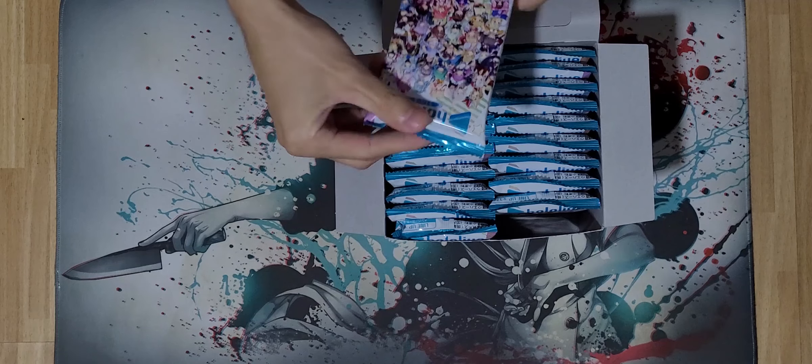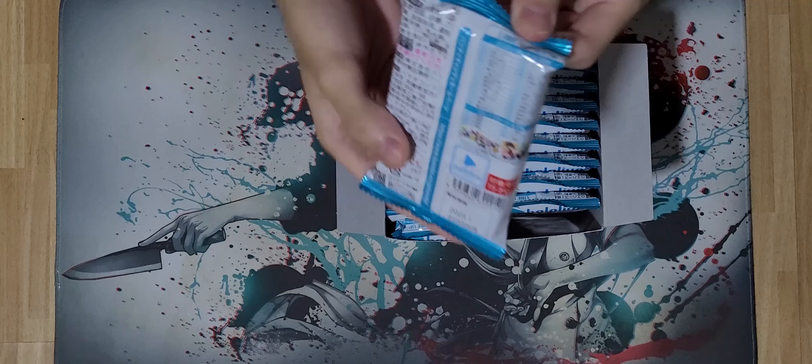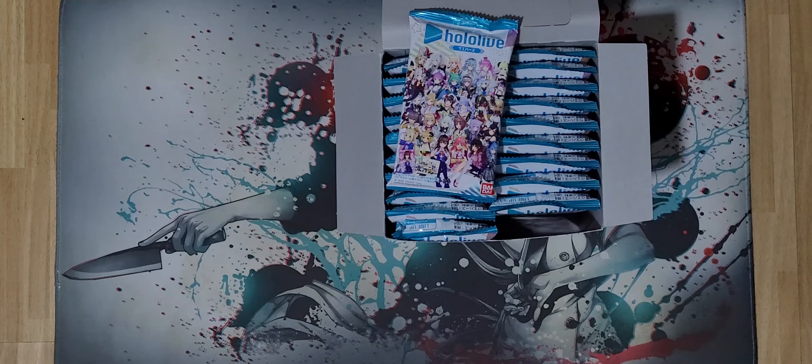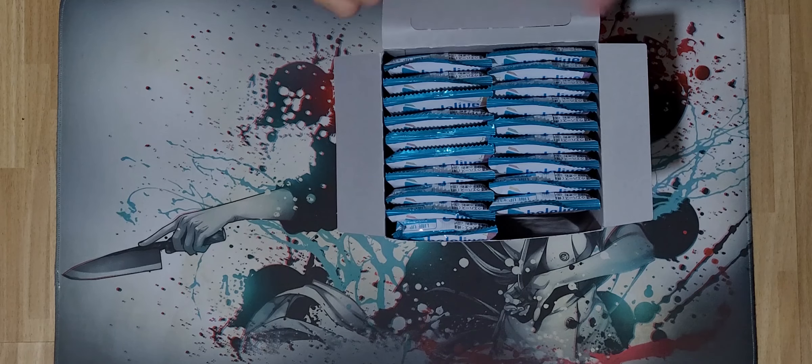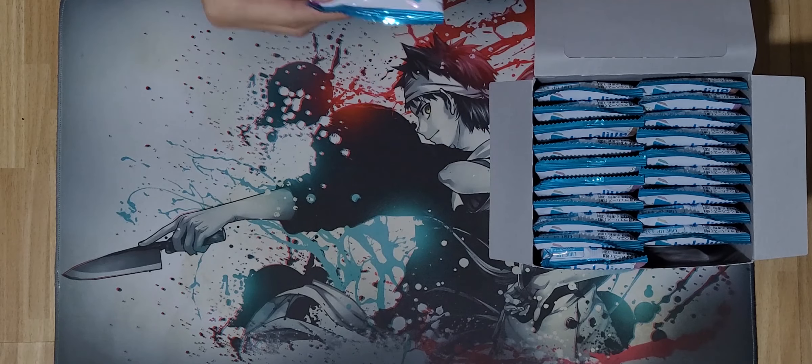One box is 20 packs of wafers, so I've got a lot of them to eat. If I'm not wrong, you get to collect about 37 different lineups per wafer. There are 20 here. Hopefully I can hit my character — which you guys should know — and that's Shishiro Botan, because she's my somewhat oshi. So let's just get to opening.